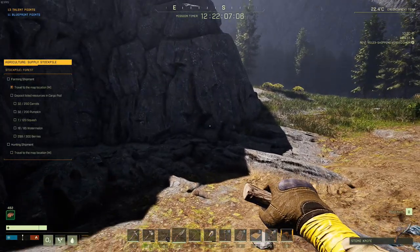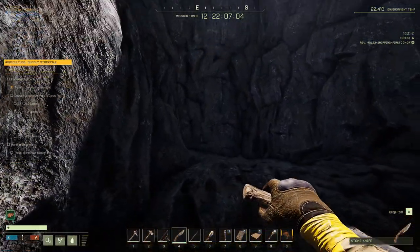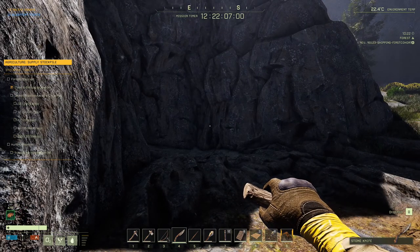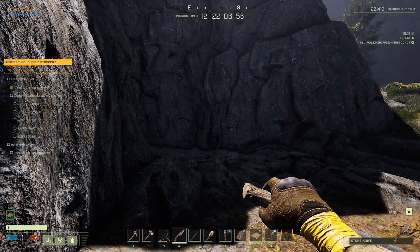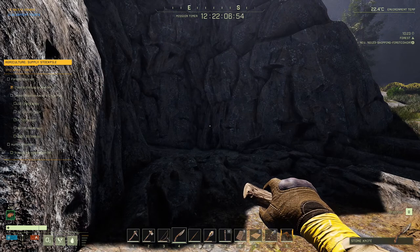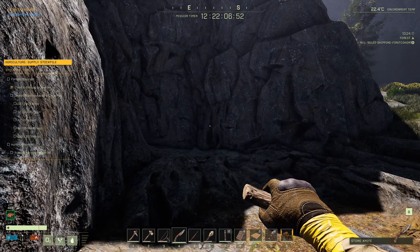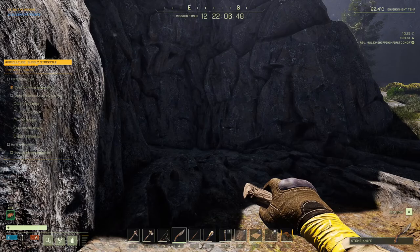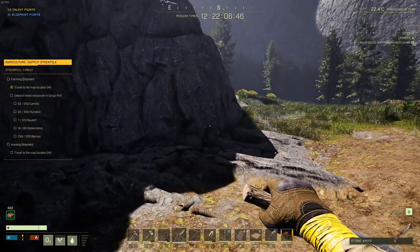Iron ore can be found in and around caves. To find caves, you can run around and find them yourself, or I've put a link in the description below to an Icarus map with all the cave locations. Feel free to use it if you don't want to explore and find them all on your own. The caves don't change, so they're always going to be in the same spots.